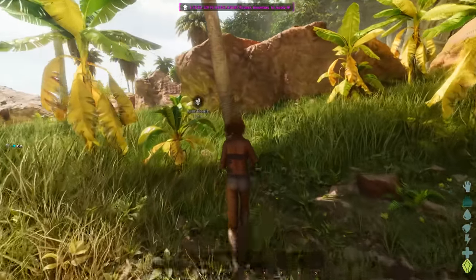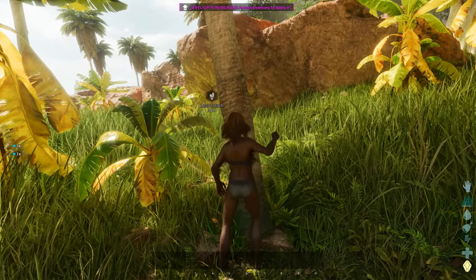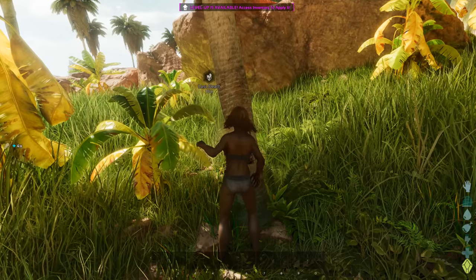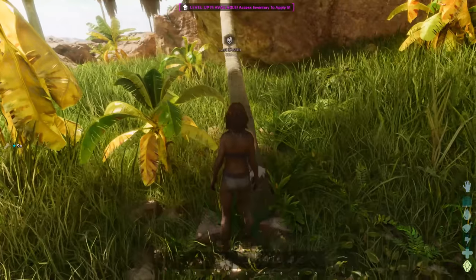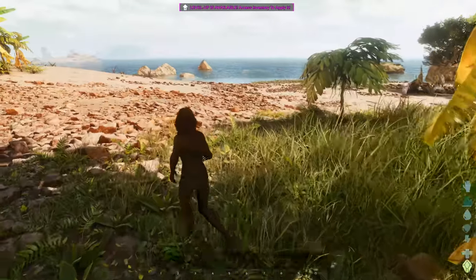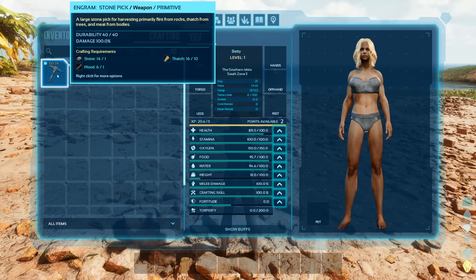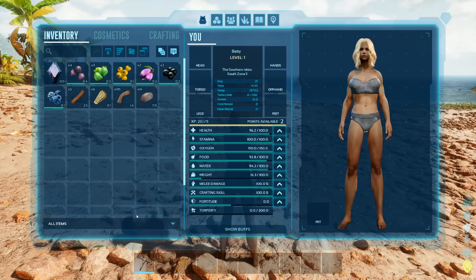The first tool is going to require thatch, so we might have to punch a tree. This will do damage to you, so it's not a perfect solution, but it's a good way to get thatch if you don't find any on the floor. Punch that tree to the ground - Buxom Betty here is pretty badass. Now we'll make a pickaxe and drag it down to our bar so we can use it on the fly.